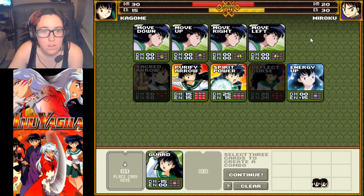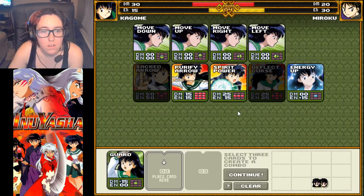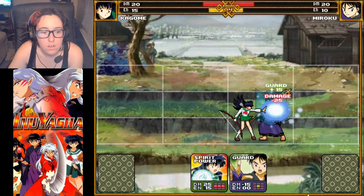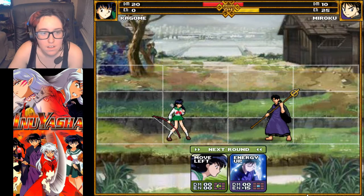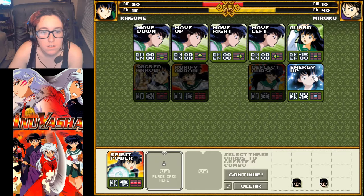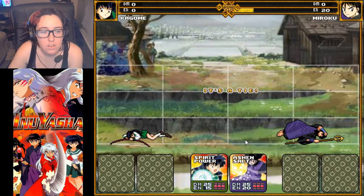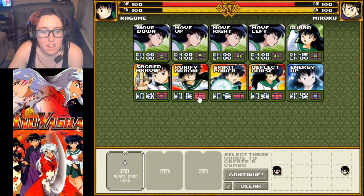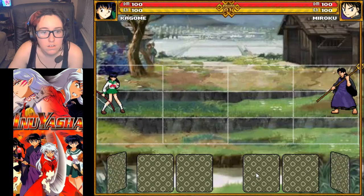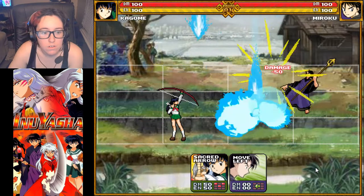Wait, hold on. Guard. No — oh, what? Guard, and then Purify Arrow, move left. Cool. Next round — going to use Spirit Power. And then move left, energy up. Double knockout. I should have guarded.